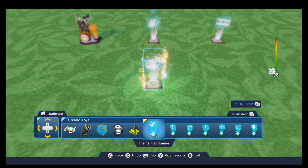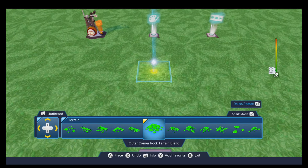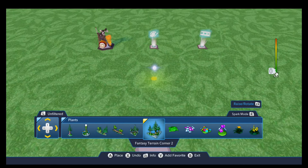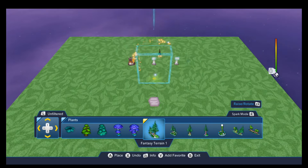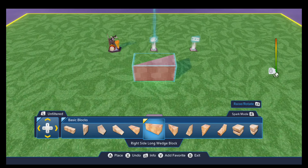That includes terrain, the plant clusters which are the first nine pieces in the plants drawer, basic blocks, rail slides, racetracks, and more. The catch is that it will transform all of it. So if you want to change the terrain theme, for example, it will change all of the terrain in your toy box. Which means that if we want to change the theme and then restore the toy box at the end, then we can only use one terrain theme for the entire toy box.